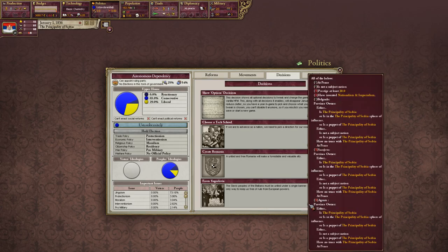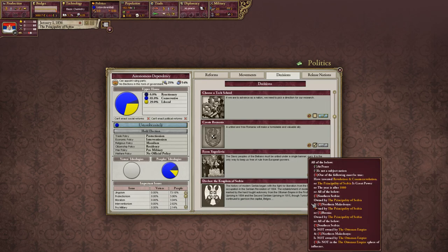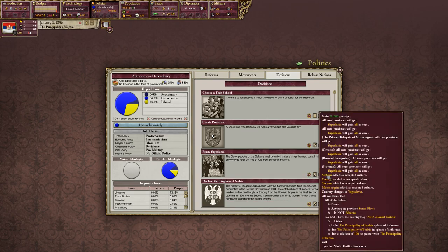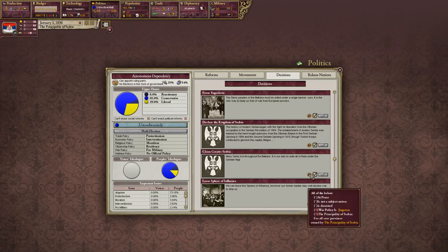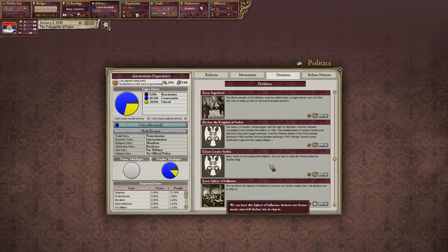Here's what we need to form Yugoslavia: our prestige needs to be above 30, we need nationalism and imperialism, and we need to have Sarajevo and Agram. Here's our prestige right now. Kingdom of Serbia — here are the different requirements to get there. We'll want to take that event to get the bonus prestige. Yugoslavia also gives you some accepted cultures, so your accepted culture population will go up.